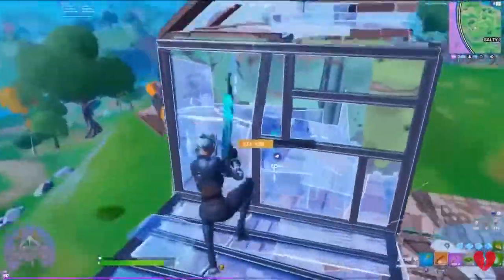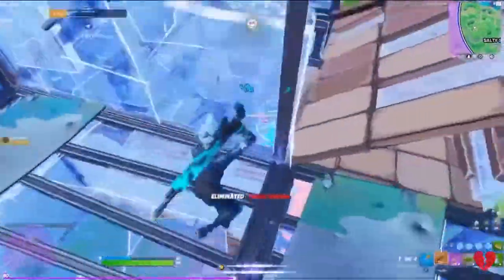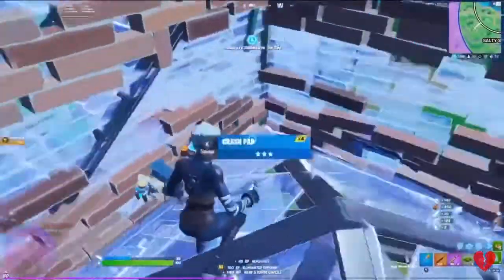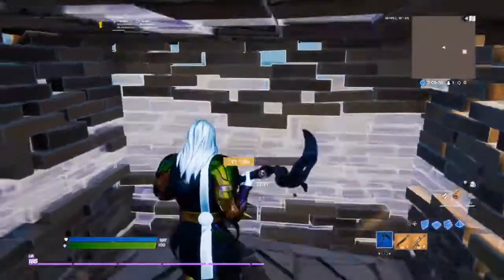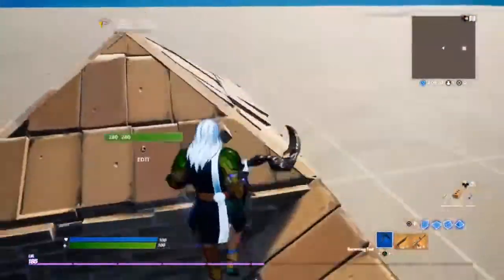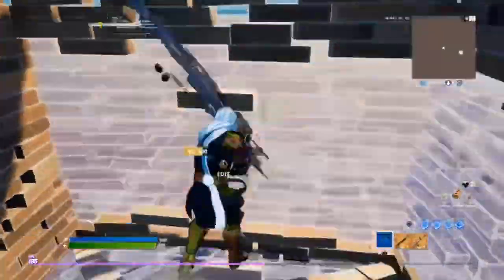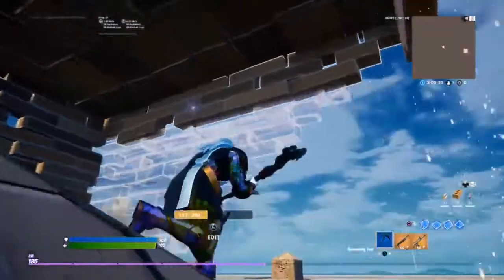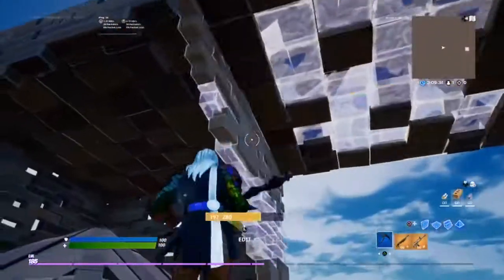The next technique I want to talk about countering is this one right here, where you go one above your opponent, cone floor, and hit your opponent hard or box them up. Let's say you're in this box right here and your opponent is one level higher than you. If he sees you edit out, he's going to do that floor cone over you and completely box you. In this situation, what you want to do is hide inside your box - don't go outside, don't show any part of your body.